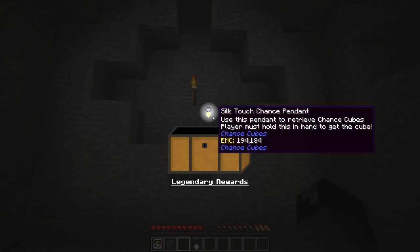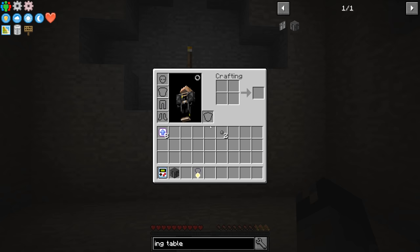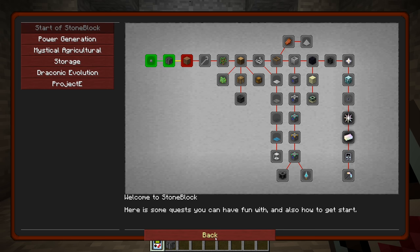We'll do the middle loot chest, claim it and pop it. Silk touch chance pendant — apparently there are chance cubes in this. This is a legendary reward, awesome. So we got two rewards now and both of them are pretty late game items, things that we can't really be using right at the moment.